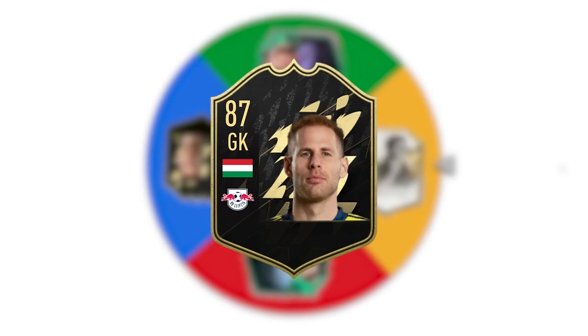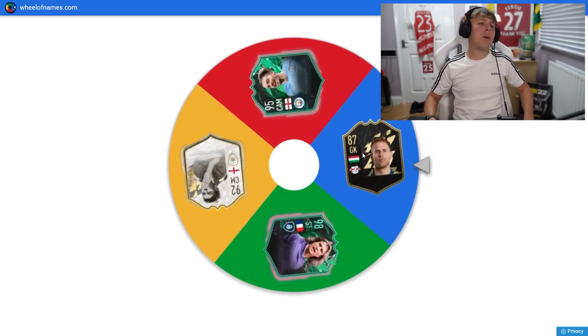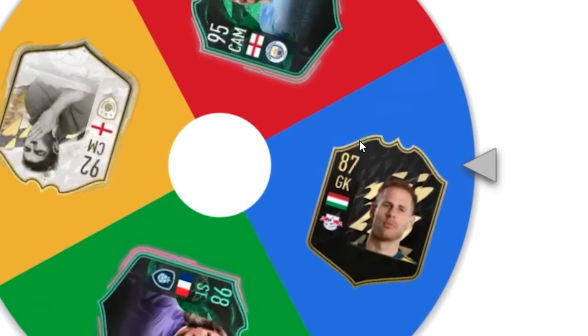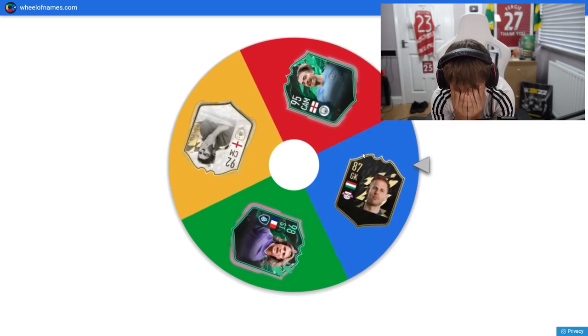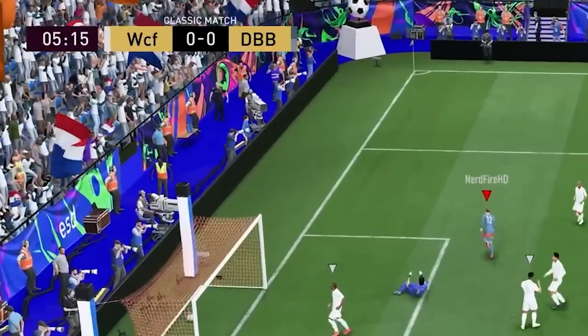Players for letter G: Gerrard, Grealish, Galashy, and Ginola. Over half of these challenges so far have been goalkeepers — but we land on Galashy. Five minutes in, we've scored with him. I did not expect that. Galashy has scored — get me on to the next one.